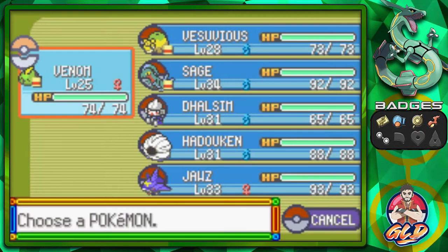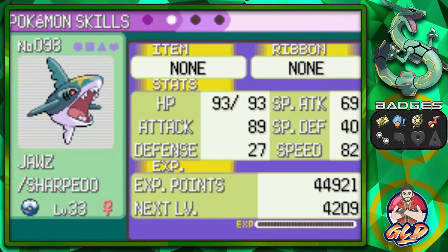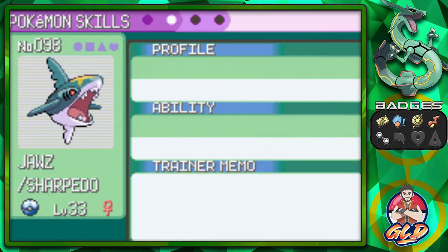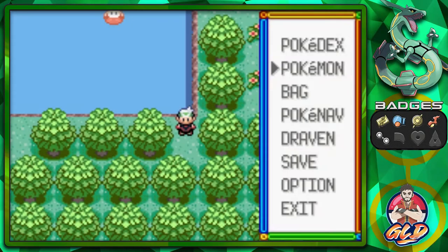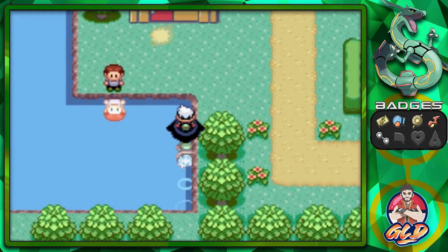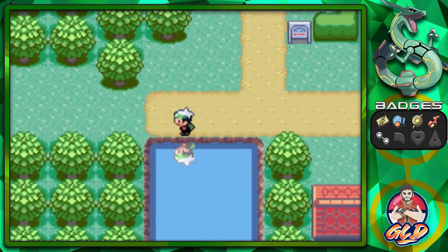Sharpedo is now learning a new move — Slash. We're going to take away its Scary Face. This guy is a pure attacker, a very very good attacker. Let's take a look at Jaws: still has Rough Skin, physical defense is pretty bad, but its physical attack and speed — this guy is just a scary Pokemon to go up against. I cannot wait to start using it. We are completely done with Petalburg.